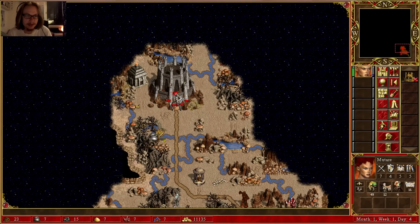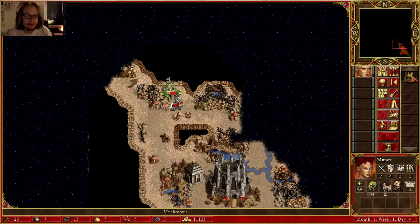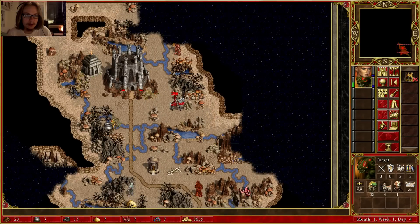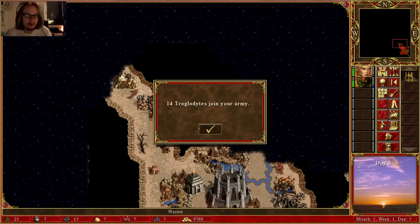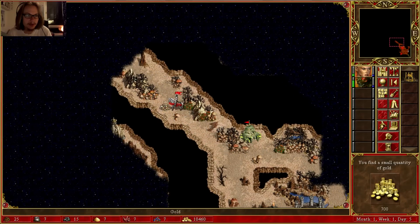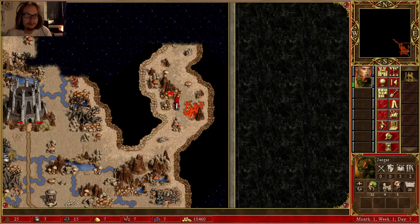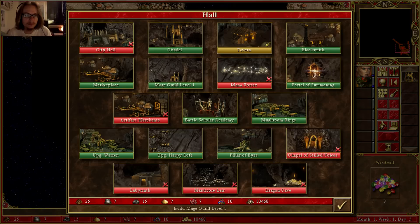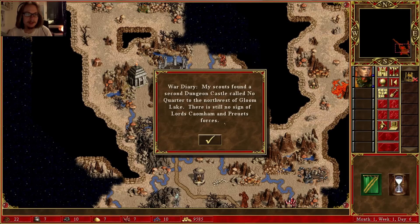A pack of dragonflies — let's not attack them now, let's do that later. Let's get another hero and explore a little bit. Let's see what's up here. Gold. Learning stone. Windmill. My scouts found a second dungeon castle called No Quarter to the northwest of Gloom Lake. There's still no sign of Lord Comham or Prutt.